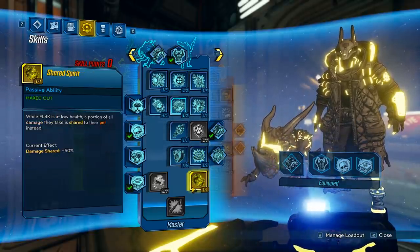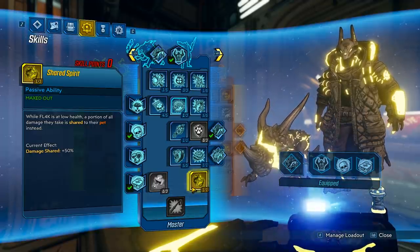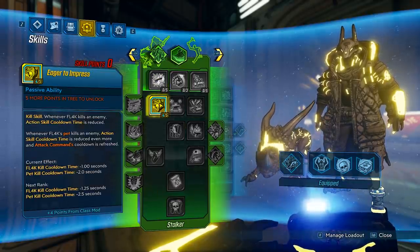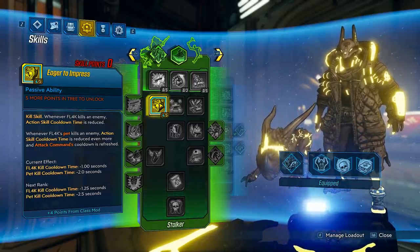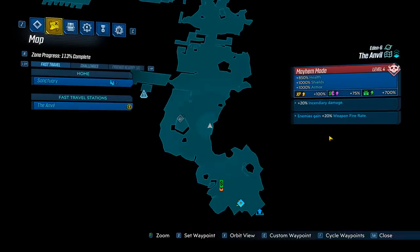Shared Spirit transfers your low HP to your pet. Since your pet is invulnerable during Gamma Burst, this gives you 50% damage reduction. In the green tree, the class mod boosts the cooldown skill — on kill, you get Gamma Burst cooldown. It's not really needed though because Head Count handles that. Alright, that's it for the skill trees — let's show off the build.